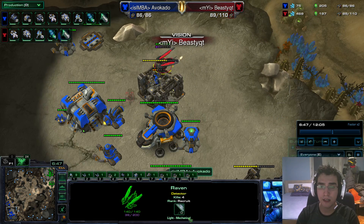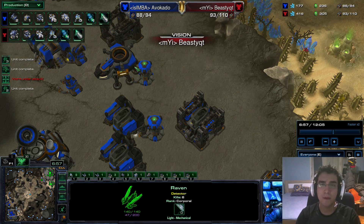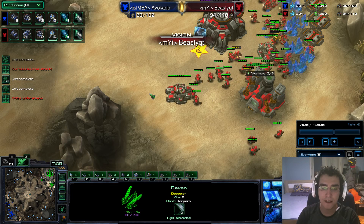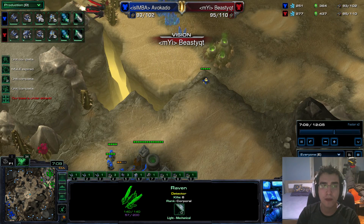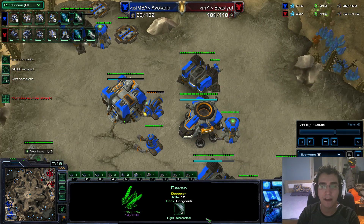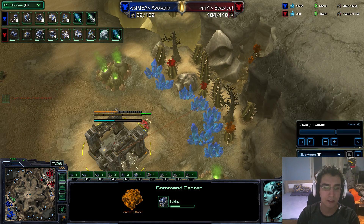This raven goes in and I see two more barracks — I don't see a third CC. At this point this tells me I just need to be defensive. I can get a third base and defend because he's going for a very committed two-base push with five barracks and one factory, one starport. And that's exactly what I do — I take my third base on the spot.